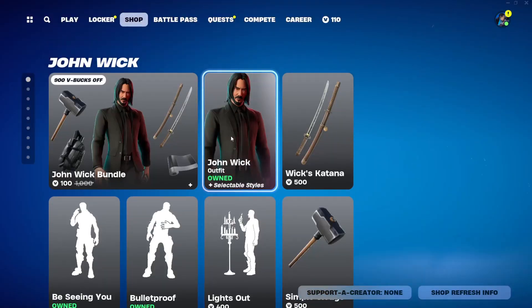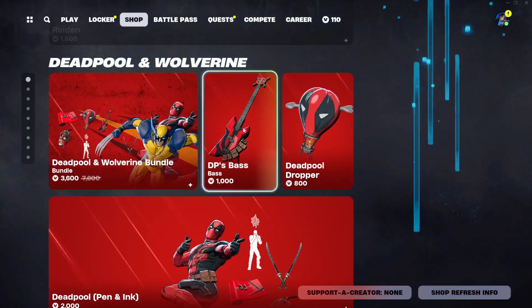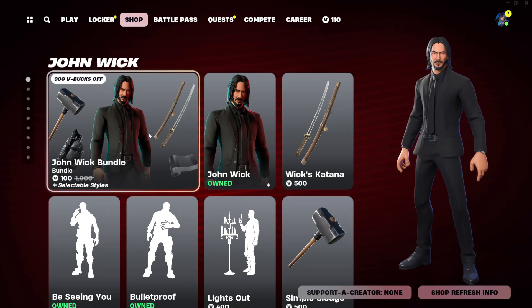Hey guys, welcome back to another Young Cast Game. Today's August 20th, 2024 — I'm checking the item shop out for today. It doesn't seem like we have anything new, but we do have a ton of collabs returning. Let's start off with the John Wick collab.